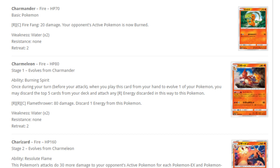Moving on to Charmeleon, which of course evolves from Charmander. It has an ability: once during your turn, when you play this card from your hand to evolve one of your Pokemon, you may discard the top five cards from your deck and attach any fire energy cards discarded this way to this Pokemon. The ability would be decent in a deck with a lot of fire energies if you could attach to any Pokemon you want, but the main problem is it attaches to itself. Also, the attack Flamethrower for three energies does 80 damage and discards one energy — not good.